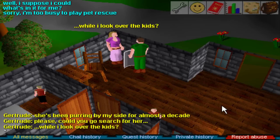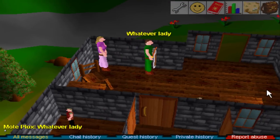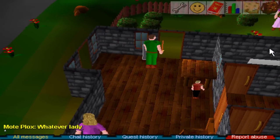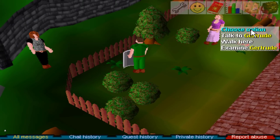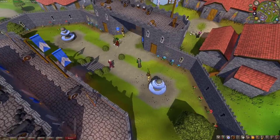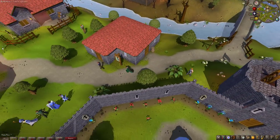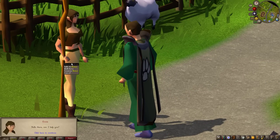In RuneScape Classic, for some reason, there are actually two Gertrude NPCs in Varrock. One can be found inside of her house, while the other can be found in her garden in her backyard. This isn't the first time Jagex has done this either — for example, the NPC Donnie found near Lumbridge Castle courtyard who helps out new players can also be found again near the furnace and the sheep pen north of the castle.